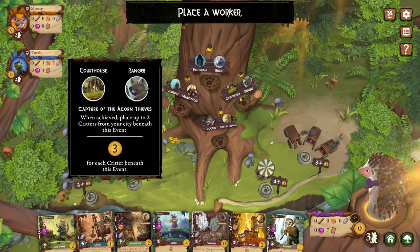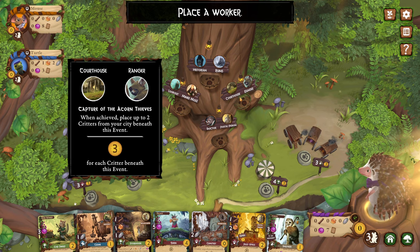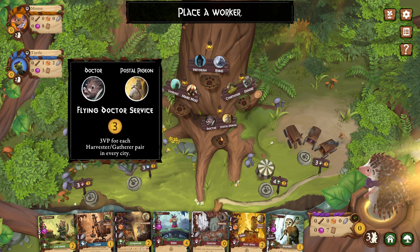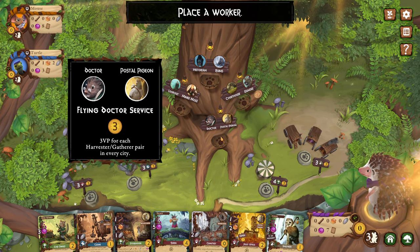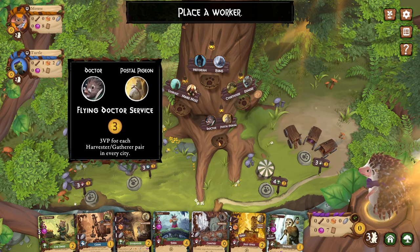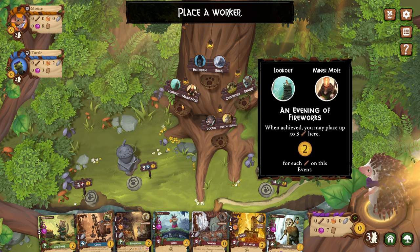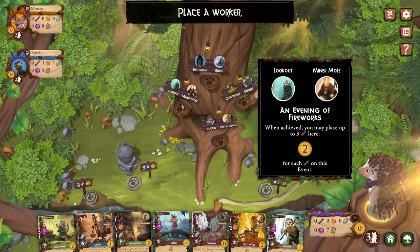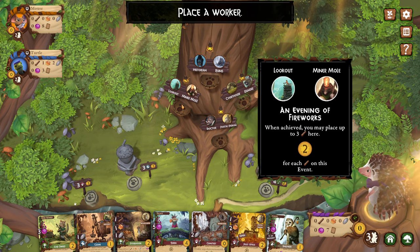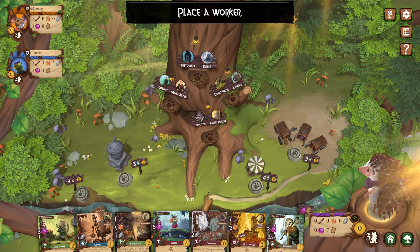This one is the Courthouse and the Ranger — capture the Acorn Thieves. When achieved, place up to two critters from your city beneath this event, and for each critter beneath this event you get three points. This one is Flying Doctor Service — three VPs for each harvest or gather or pair in your city. That's kind of a long combo. This one is the Evening of Fireworks — you may place up to three logs here and for each of those logs you get some points. And only one person can get any of these victory points.